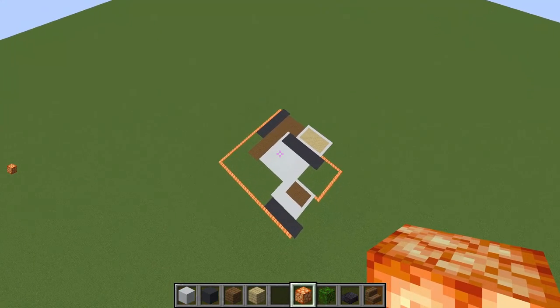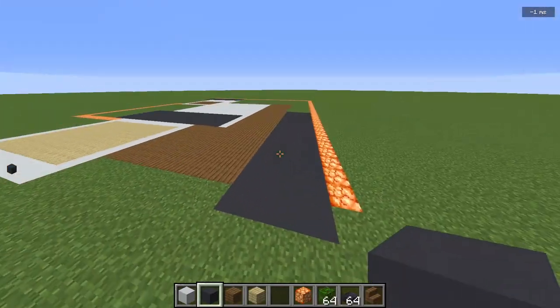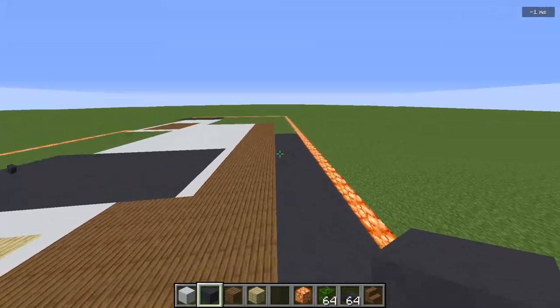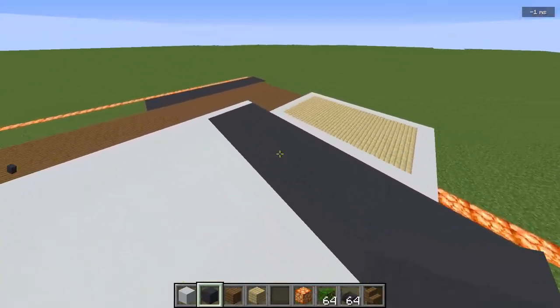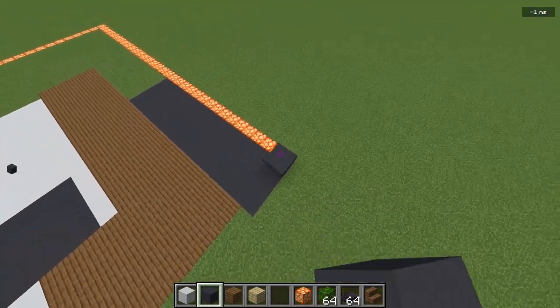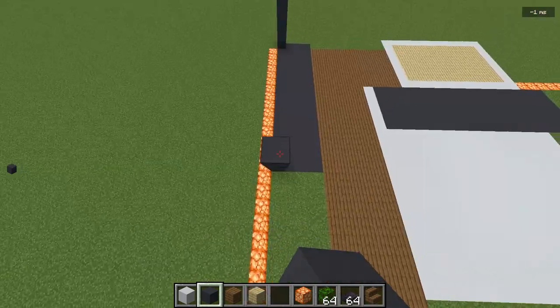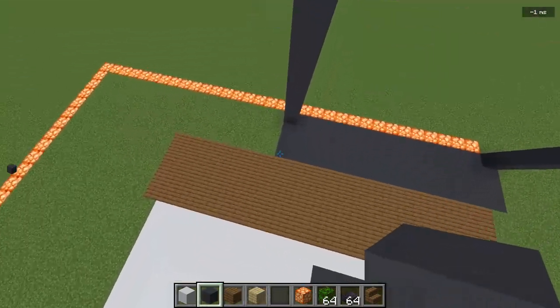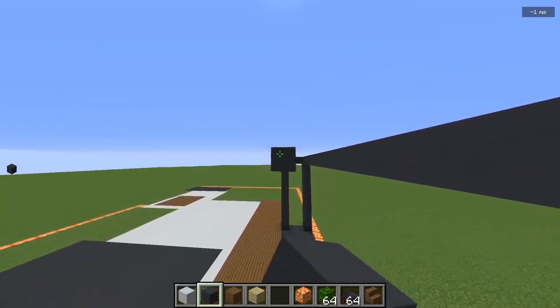With all that done, we are ready to start building our actual house. Build up the gray concrete sections — this part on the outside and this part on the outside are both going to be 10 blocks tall. This middle block is only going to be 5. Start here, count up 10 blocks, pull it back, build this part up, connect it across, and fill the rest in.